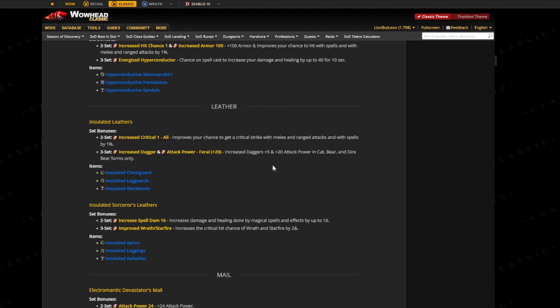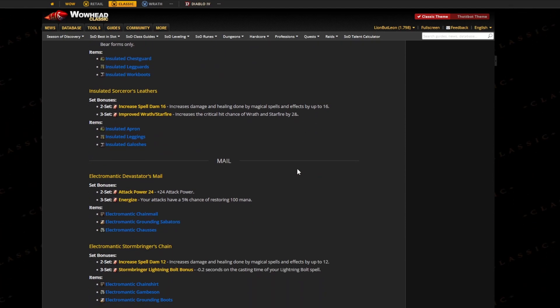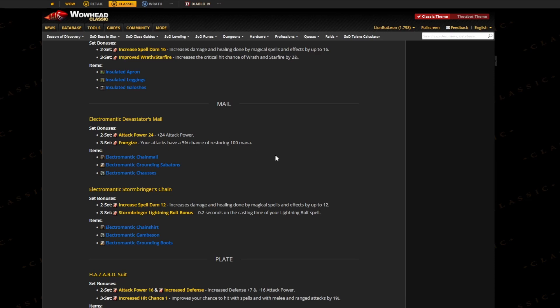The leather set is pretty boring — this is just for cats, it increases attack power. But boomkins are getting some love: the two set increases the damage they do, and their three set increases the critical hit chance for Wrath and Starfire by two percent, which is really really nice for specs that are struggling in the DPS department.